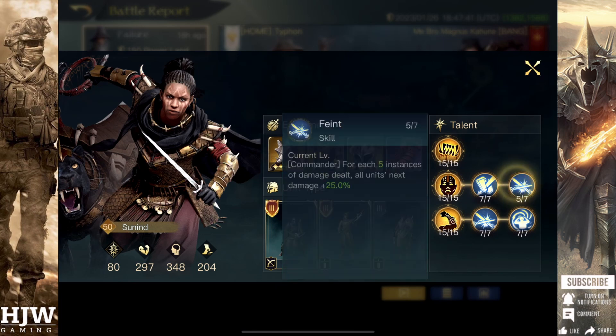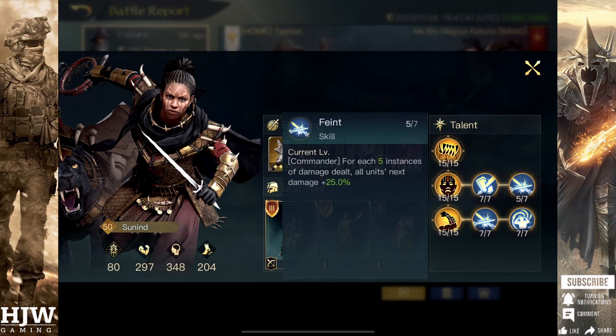The last sub-skill, if the Sunind has enough Respect, is Feint, which means that for each five instances of damage dealt, all units get a next bonus damage of 25%. When you consider the units involved, this is a huge buff.